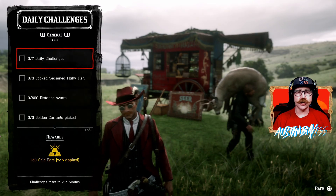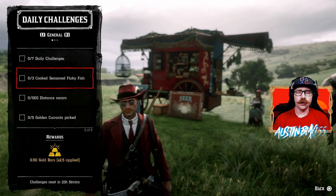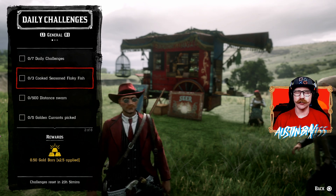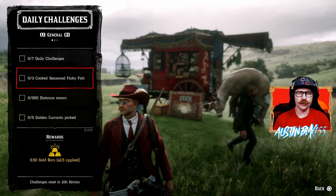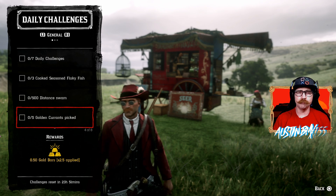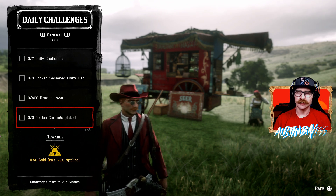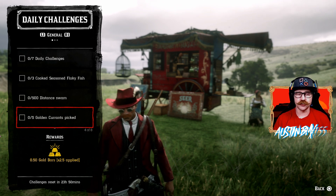Alright, looking at daily challenges today — not too bad actually. We have Cooked Seasoned Flaky Fish; that's going to be most of the large bass, smallmouth bass, rock bass, and also a couple other small fish including all the pickerels. So grab some of those and get them sold up after you break them down. We also have 500 feet Swam — pretty easy. And we have Golden Currant Pick; that's the currant found all over the Great Plains area out by Blackwater and up close to the Tall Trees line, right where that switch is over.